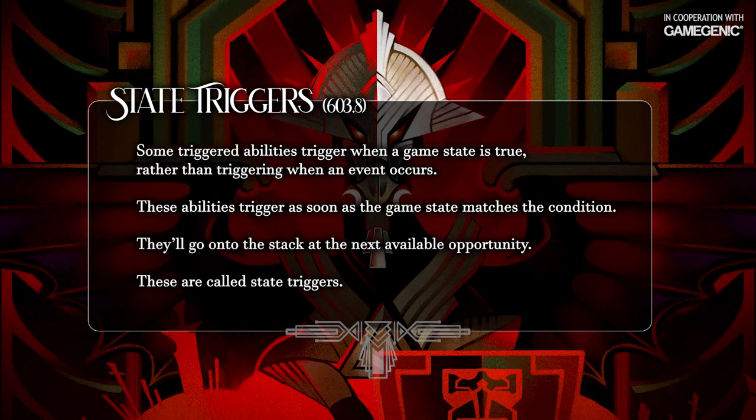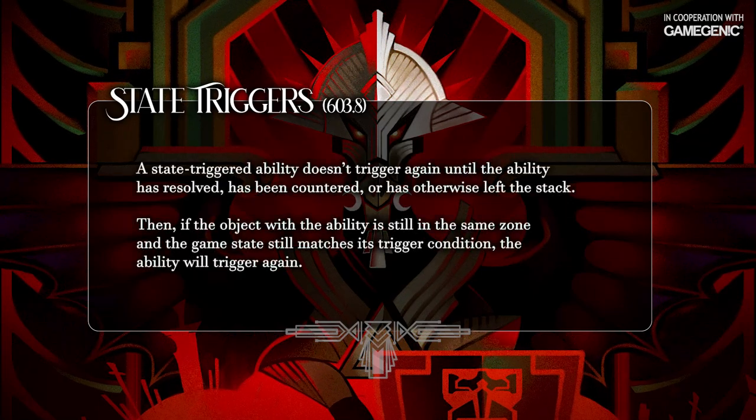This ability isn't an enter-the-battlefield ability — it's something called a state trigger. Whenever Bronze Bombshell is in play, it's constantly checking who controls it. The moment its controller is different than its owner, its ability triggers and goes on the stack. Once it triggers, it won't trigger again while the ability is on the stack. If the triggered ability leaves the stack and the creature is still on the battlefield under a player other than its owner's control, the ability will immediately trigger again. This has some implications for how we can interact and prevent the combo, so keep this in mind for later.